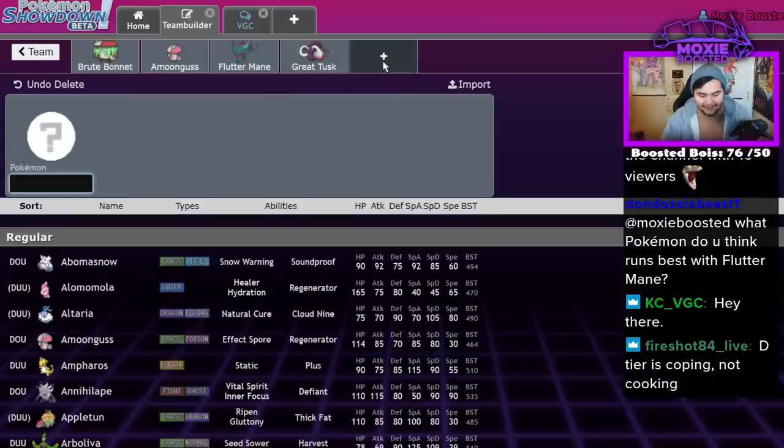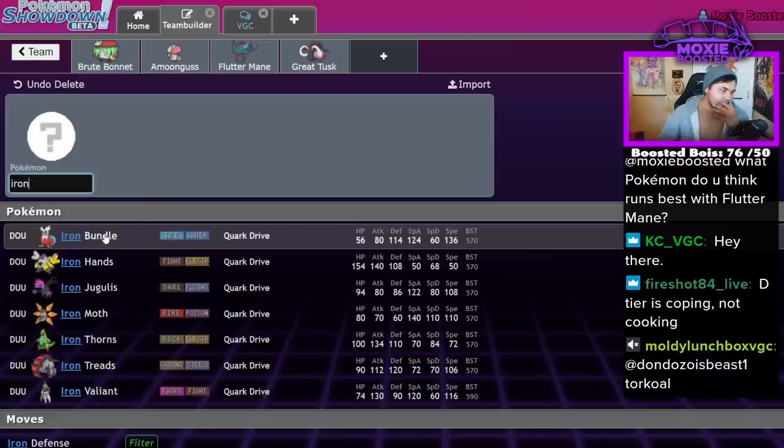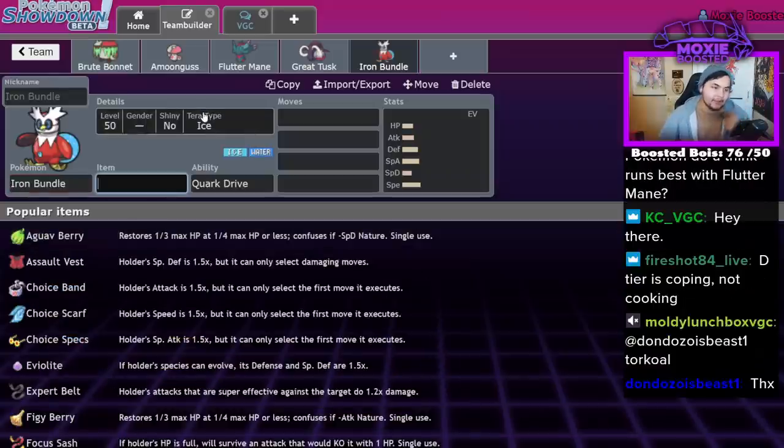Iron Bundle. D tier is coping, C tier is cooking, D tier is coping — that's how we know.